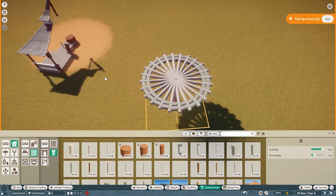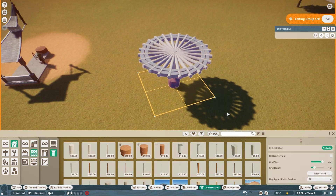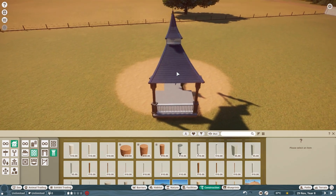Boom — like that and I've got a cool little circular structure. So if you ever want to know how to do circular structures, now you do. Obviously you change the pattern — in this case I've made a gazebo.